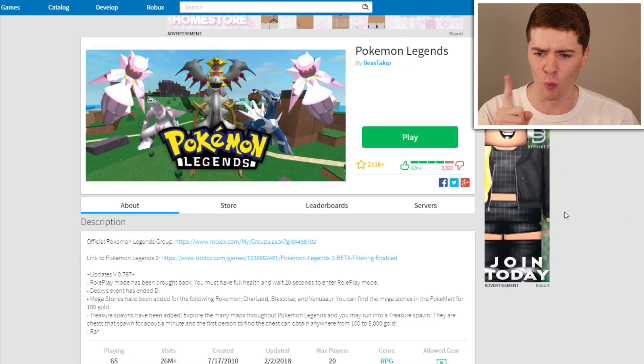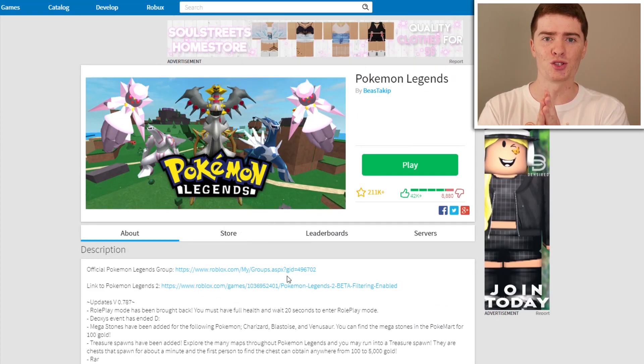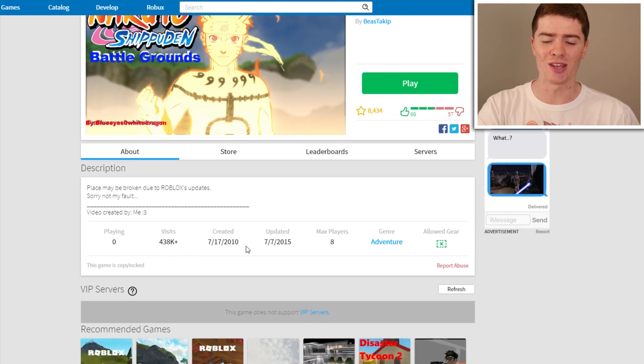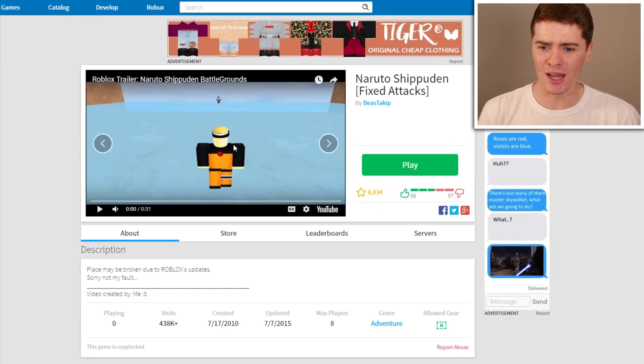I saw something really kind of weird here. Pokemon Legends was made on the 7th or the 17th of 2010, and that's actually the earliest game on his profile. But also there's this other game, Naruto Shippuden, which was made on the exact same day. So he made two games on the same day.